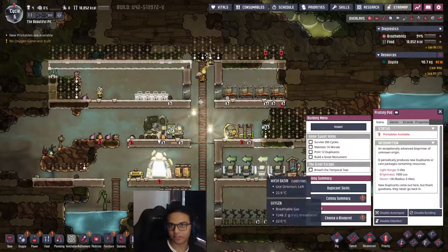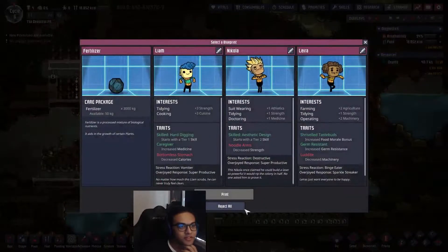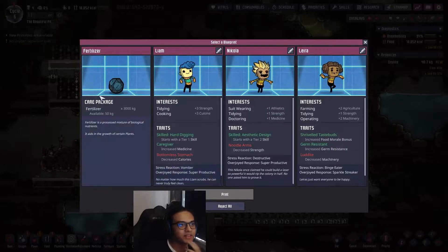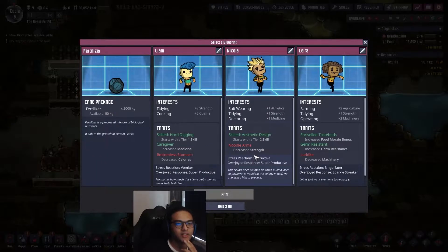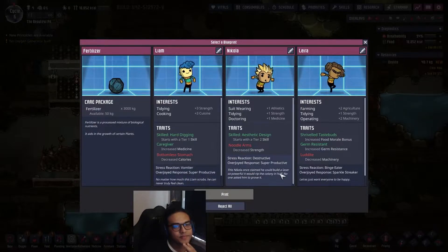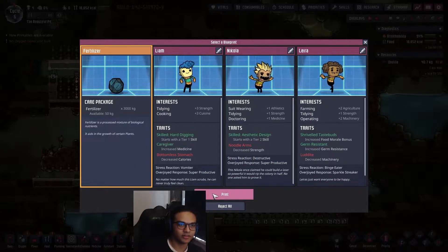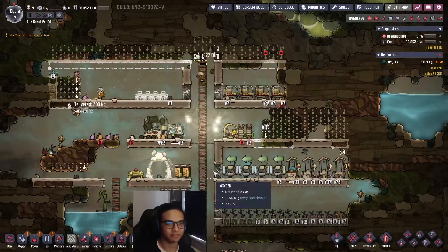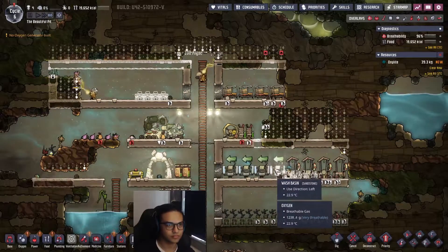On cycle six we have new duplicate choices. There's one with fertilizer, but I don't have enough food to justify taking someone with bottomless stomach. These options aren't bad but not great - I'll take the fertilizer one and leave the other.